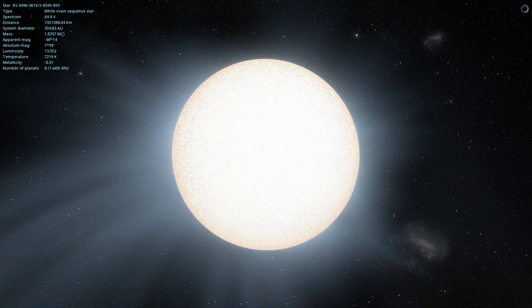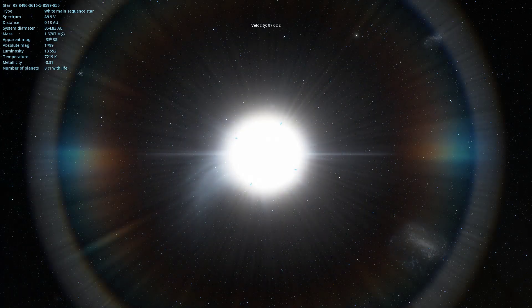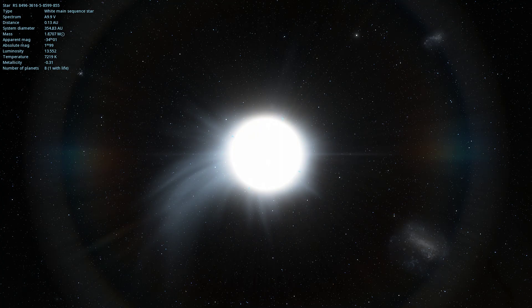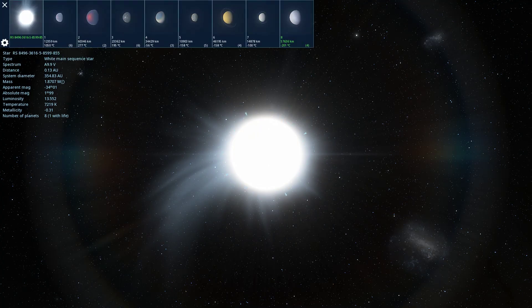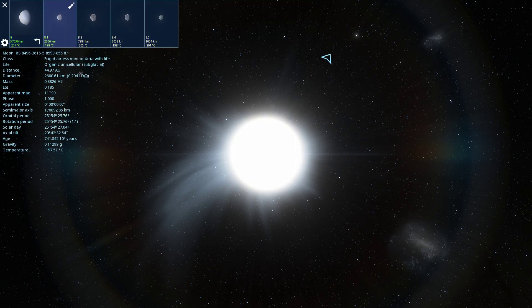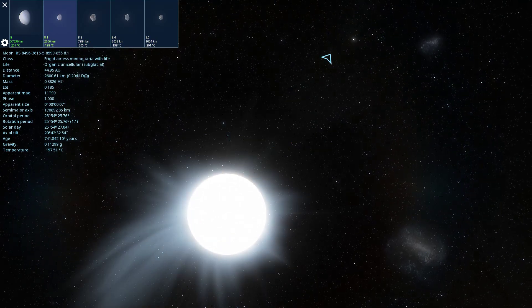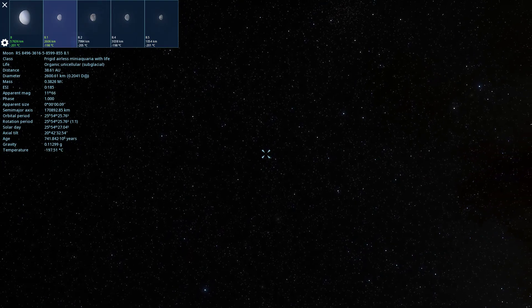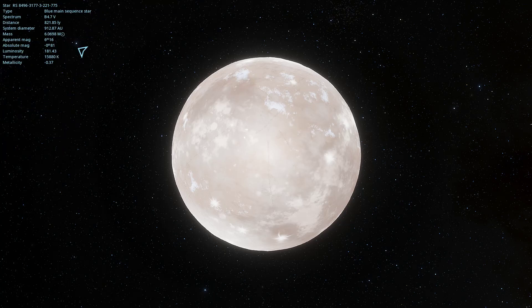You couldn't just stuff a fusion engine or an anti-matter engine into the Starship and have it function well enough to go interstellar and look the same. You could probably use the passenger compartment and the architecture, but an interstellar version would be a completely different ship. I'm sorry Elon, but I just don't buy it.